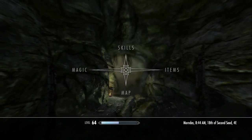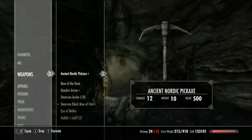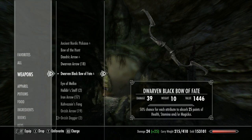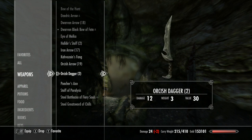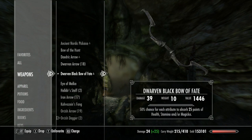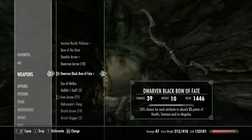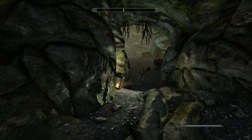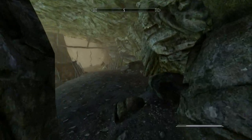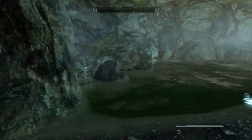Let's go into sneak mode and head inside. Now this character is predominantly an archery character. I have a bow and 18 arrows — I need to stock up, though we actually have quite a bit. Let's re-equip my Dwarven Black Bow of Fate. It has no charge, but we have Azura's Star to charge it. Let's equip some Dwarven Arrows and head into Ravenscar Hollow.